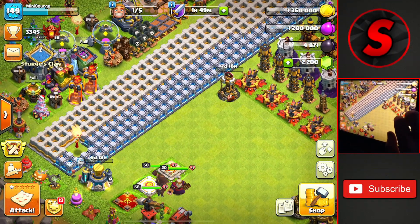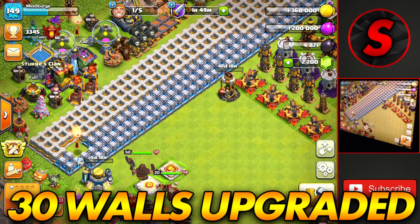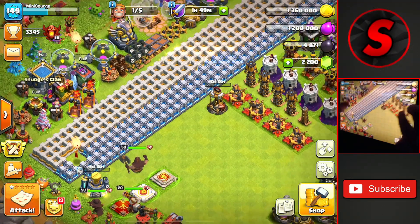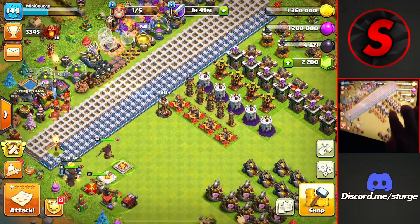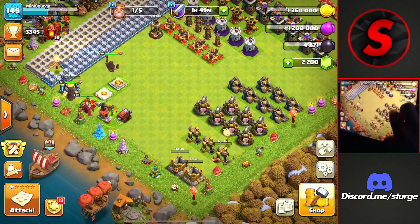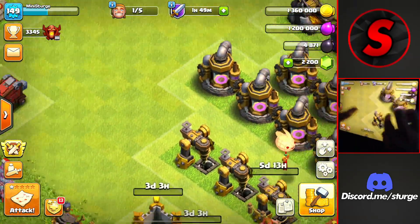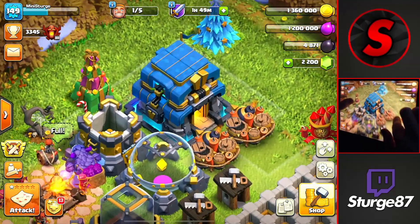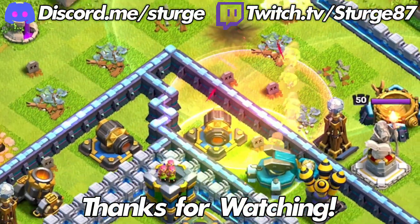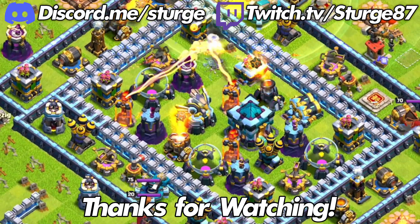I'll show on screen how many walls were upgraded throughout this episode — it should be a pretty decent chunk, bringing us close to halfway done with the level 13 walls at Town Hall 12. With all builders working except for the dark elixir drill, that's going to do it for today. If you enjoyed it and want to see more Town Hall 12 content, check out the playlist linked on screen. Thanks for watching — see you in the next one!